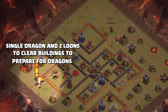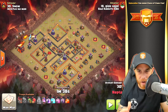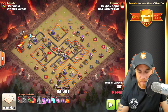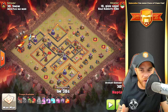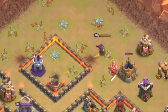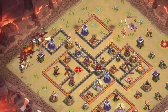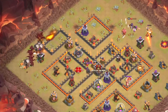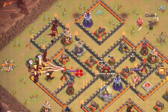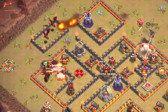One single dragon is dropped first to clear out buildings and set up for the massive group of dragons. If you don't clear out these buildings the dragons will steer out and stay outside, so you need to take out a few buildings so the dragons go directly into the defenses and work towards the core. The queen has taken down the air defense on the north side, her ability is used, and then all the balloons and dragons are dropped, working into the base and taking down that air defense.